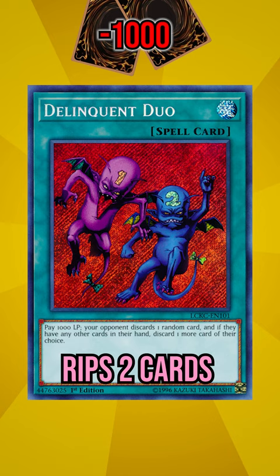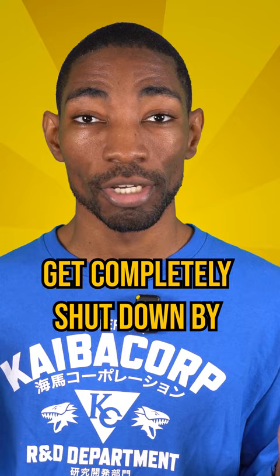Delinquent Duo rips 2 cards out of your opponent's hand — it's like the opposite of Pot of Greed. And all the cards so far get completely shut down by Imperial Order, which negates all spells.